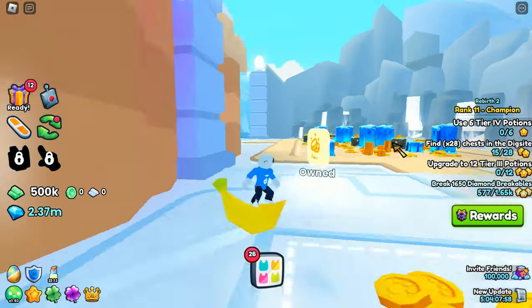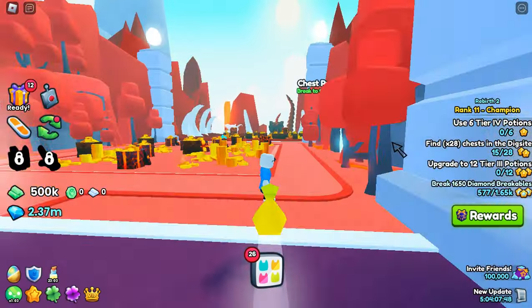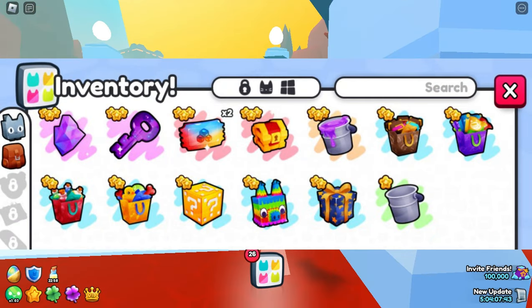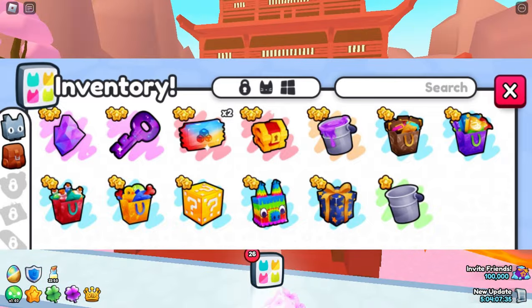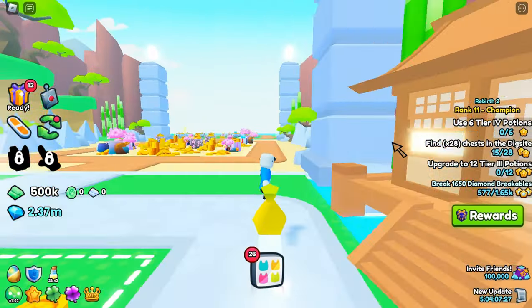For those who didn't see this leak, here you go. But I also have one more leak to show you, and that is the new items. As you can see, we have some new gift bags, we have some new breakables, and we also have that Galactic Key, which is really cool.